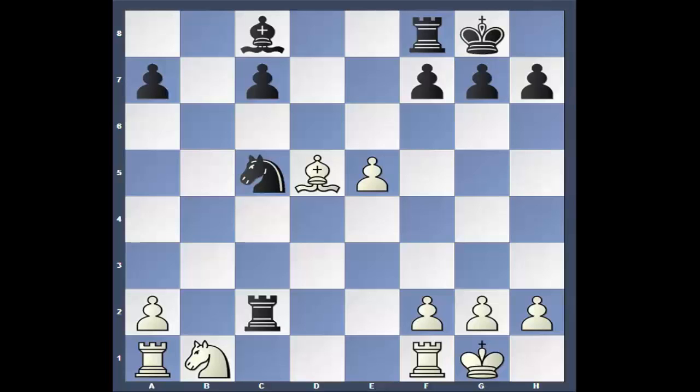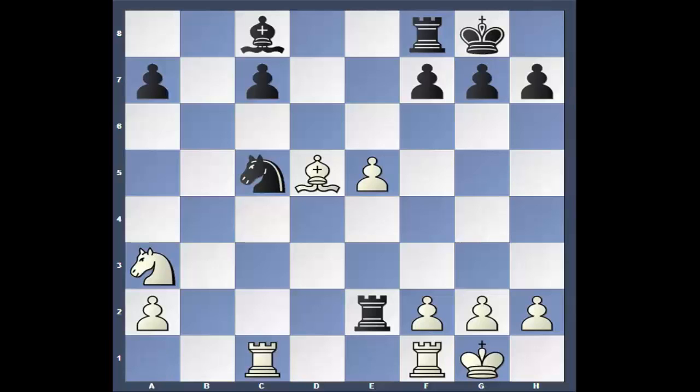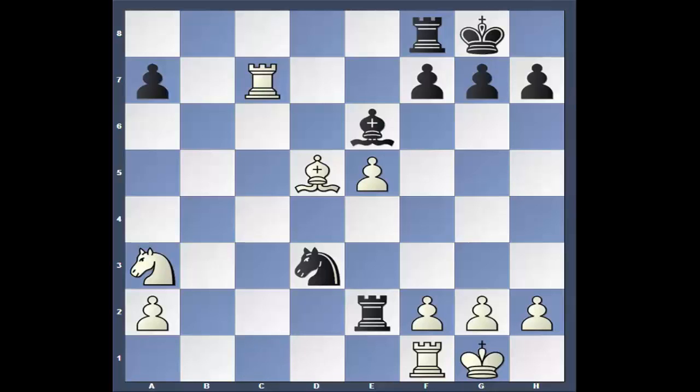The two pawns on black's queenside are also isolated. Knight to e3 — got to get the knight out. Rook to e2. Rook a to c1, hitting the knight. Knight moves, rook takes. Bishop e6, bishop e3.